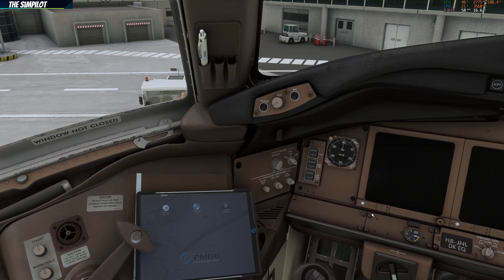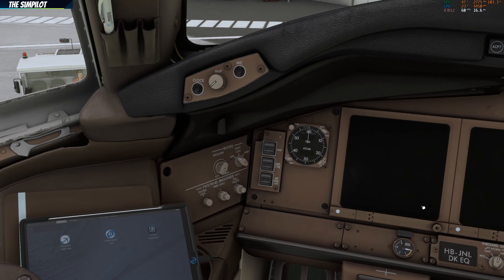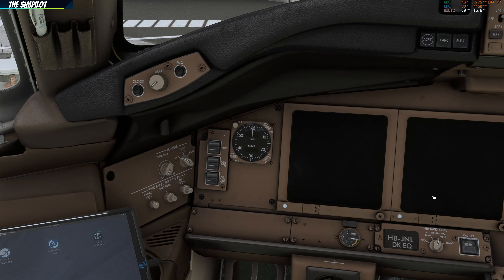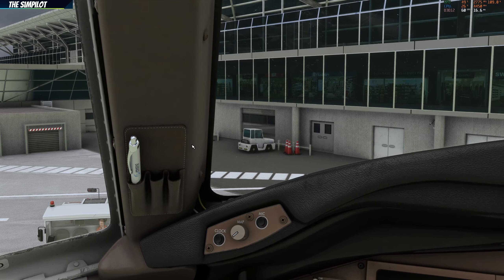We have some other switches like the nav display control and air data. Obviously we have the clock — if the aircraft options are set for the digital clock, it will appear on the PFD or in the navigation display (ND). This livery from Swiss Airlines comes with the analog clock, and that's how it's configured. Over here we have the clock and mic button as well as the map light. There is a pen here where you can click the top.